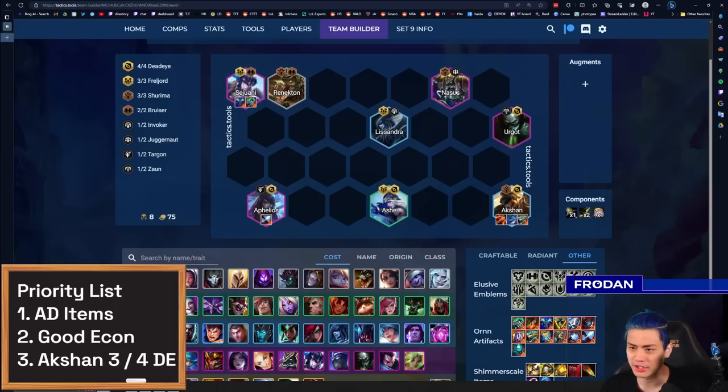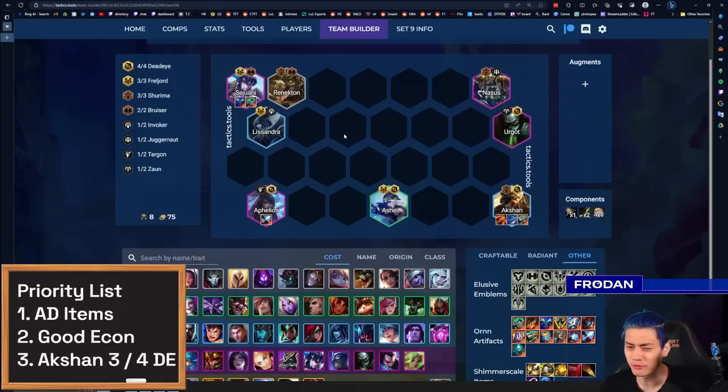Positioning for Akshan has started to evolve — some people really want to keep the middle open because Akshan fires down the center toward the farthest target. So if you draw the aggression to the corners instead, Akshan might be able to snipe and get a free field goal down the middle to hit that top corner carry. I've also seen this backfire and grief other positioning, so just keep in mind this is an option and not the default way to position.